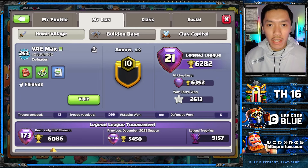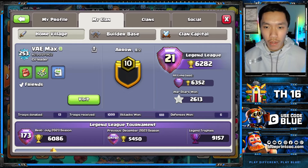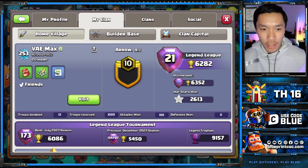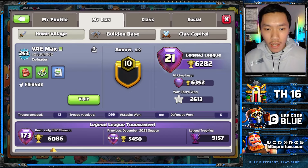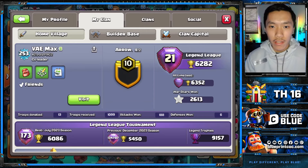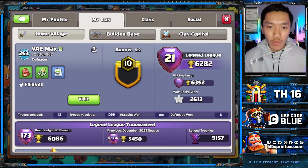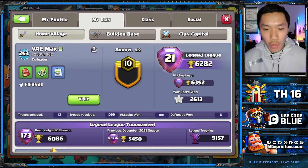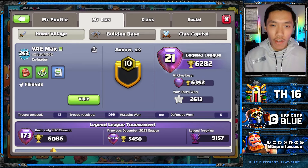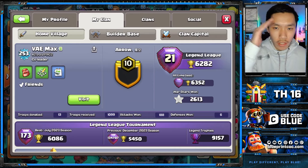That's going to conclude it for today's video. A big thank you to Max for allowing us to cover all of those attacks — really great Zap Root Rider attacks. He is ranked 21st in the world with a good number of 300-plus days. If you liked this video, make sure you like, comment, and subscribe. We'll go ahead and link that army composition Max shared with us — until then, catch you guys later. Ghost out.